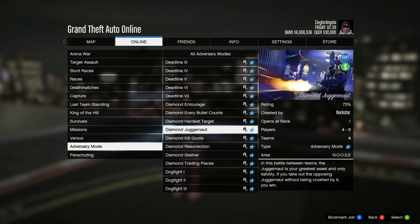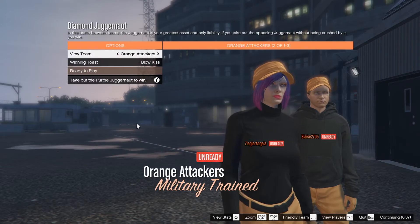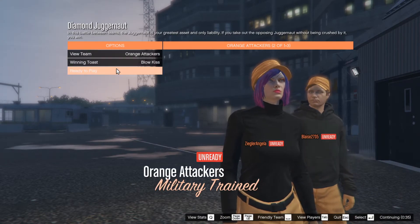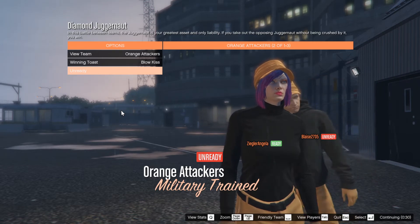The Adversary Mode I would recommend — and the one I'm going to be playing in this video — is Diamond Juggernaut. All you have to do is guard your Juggernaut while taking out the enemy teams. It's actually really fun. Our host was a low level so they didn't change the settings, but you can make this just one round with a round duration of like five minutes. I would definitely recommend if you guys do this to host your own.